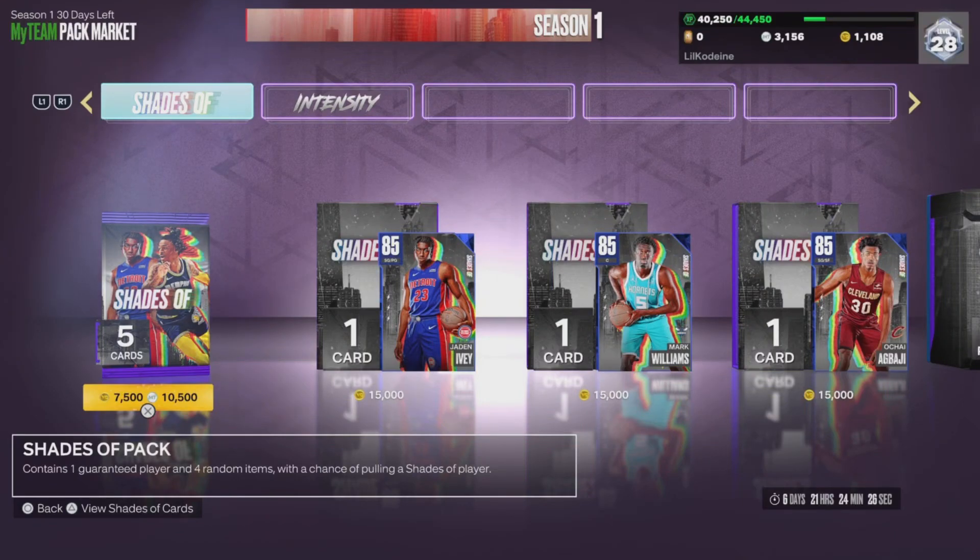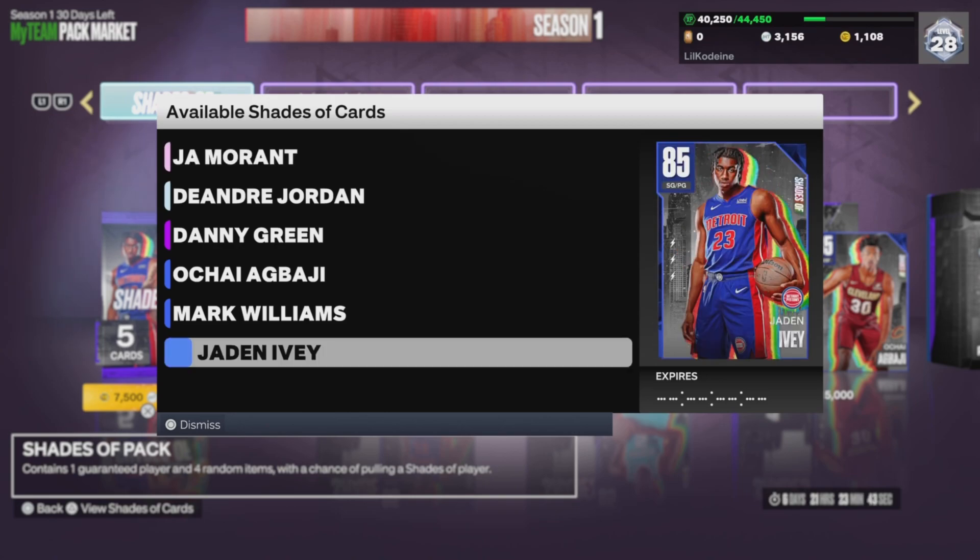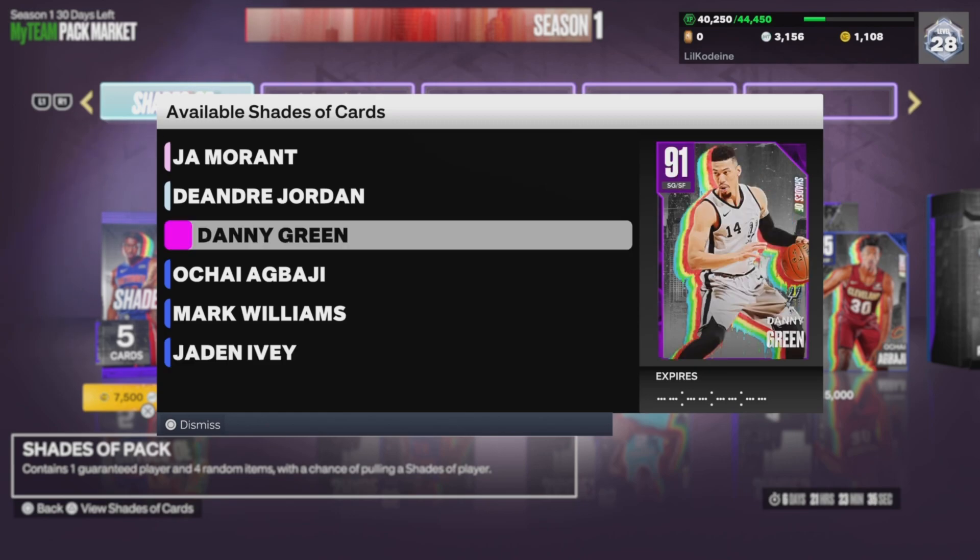Today my team added some brand new packs to the store. They're not really brand new — it's the same exact concept as last week, but we got some new cards and some new players. For this season of MyTeam, every Tuesday they are dropping Shades packs. These packs feature three young players or three young rookies, along with their player comparisons — players that they seem to be shades of.